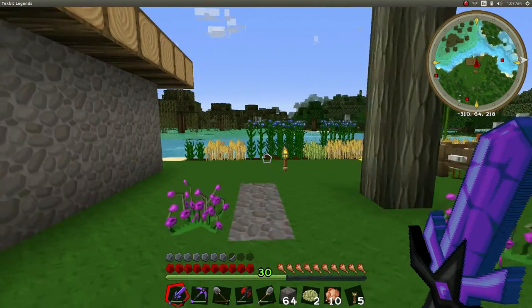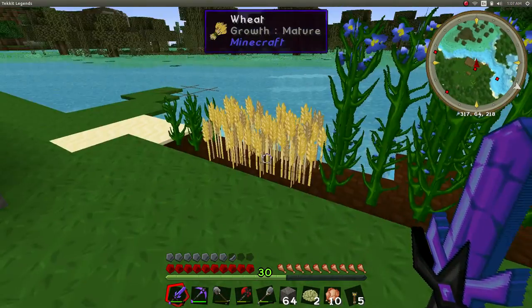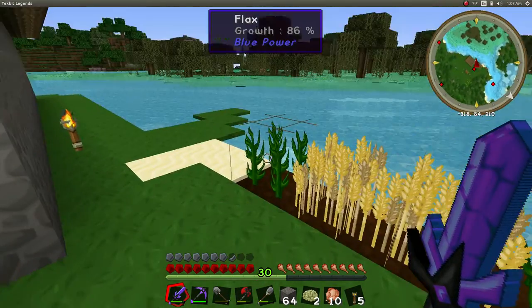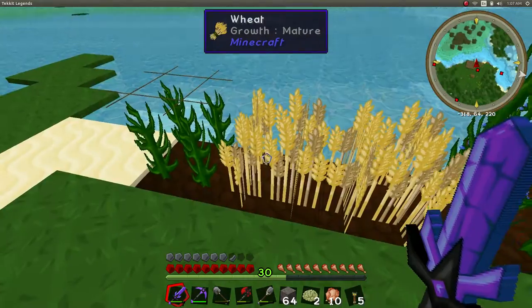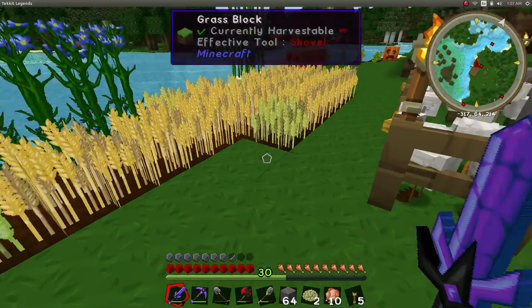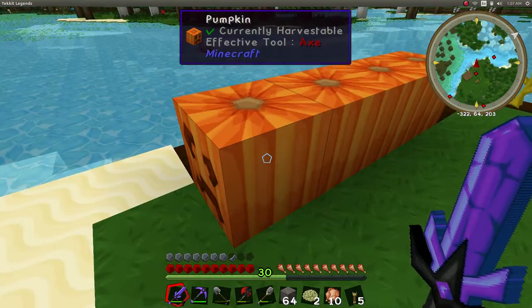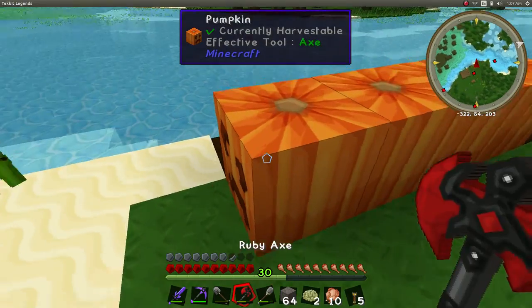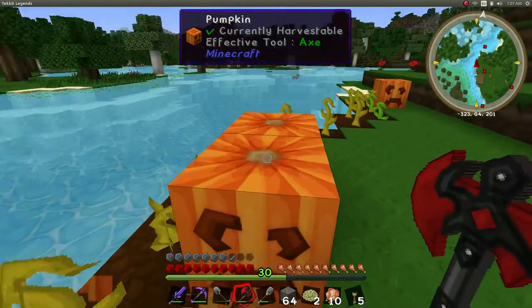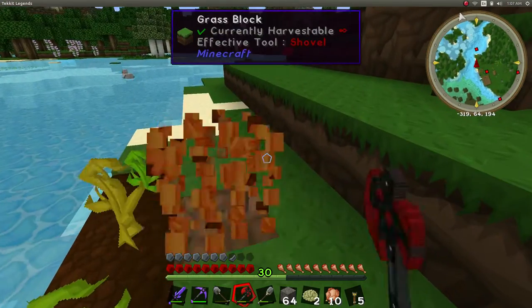Another quick explanation here. Flax gives us string, and string comes in pretty useful. That's flax, and wheat of course. Bunch of chickens looking at us. I want to take pumpkins and use the seeds for oil as well. You don't get a lot of oil out of them, but hey, why not?